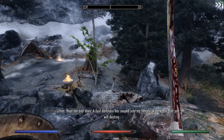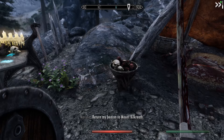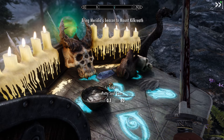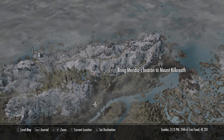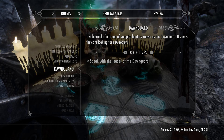A voice speaks: 'Hear me and obey — a foul darkness has seeped into my temple, a darkness that you will destroy.' Turn my beacon to Mount Killkreath and I will make you the instrument of my cleansing light. Okay, we can do that! So we have now another quest. We need to bring that thing to Mount Killkreath — let's see where it is. It's near Solitude. So we have some quests at Solitude. Let's see what happens if we activate all the quests except Dawnguard and Dragonborn.